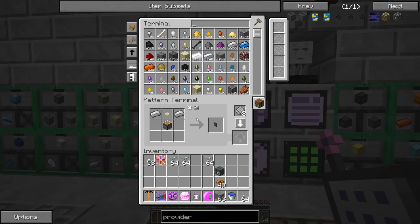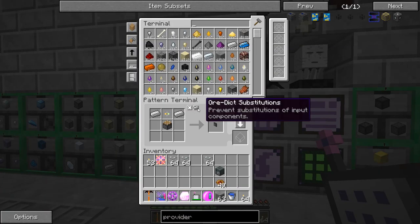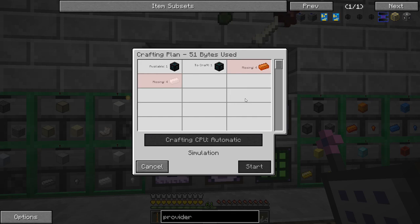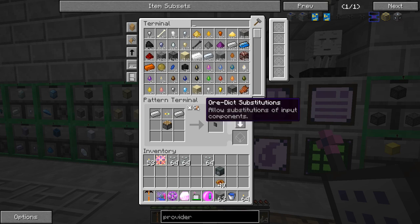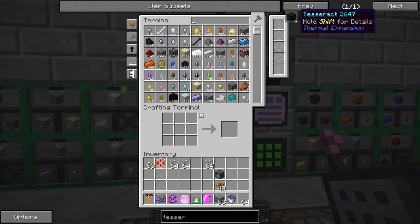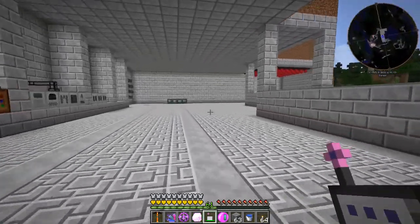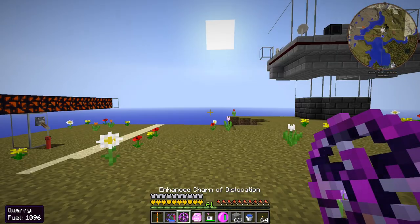Applied Energistics was just updated, and hopefully I just need to go into the pattern terminal and set 'dictionary substitution' — allow or prevent — and that might be all I have to do. I might have to remake those patterns because it looks like this is a setting you do per pattern to allow or not allow substitutions. The pack was just updated and I just finished doing all my settings.